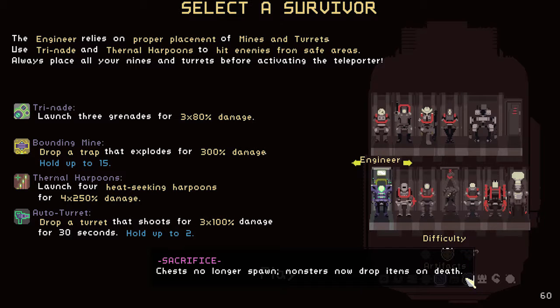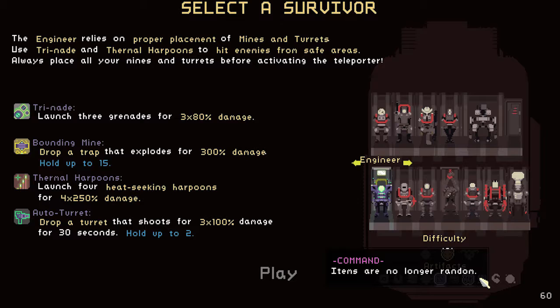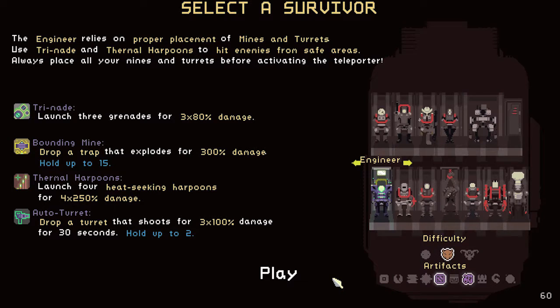The second artifact means chests no longer spawn — monsters now drop items on death. It's kind of a good-bad thing: on one hand gold doesn't matter, but on the other hand the items I get depends on how much I'm willing to farm enemies. I could also turn on the Command artifact, which lets you choose items instead of them being random — it drops a rarity box and you pick any item of that rarity. But I'll only turn that on in an extreme situation if I'm just having really bad gameplay.